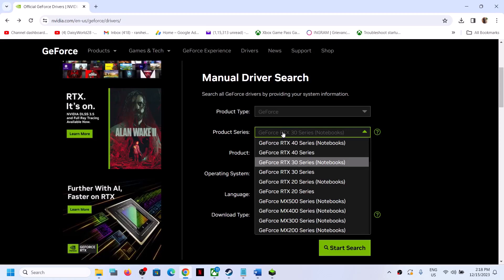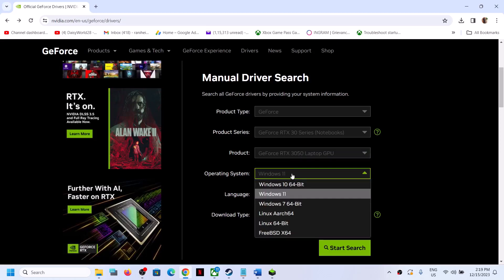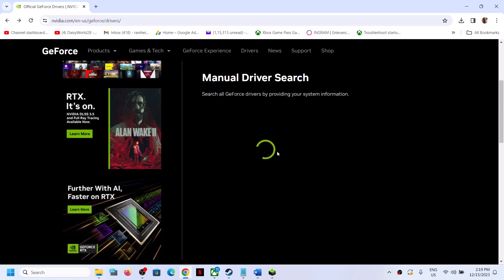Now select the right product series — make sure that you select your graphics card. For me it's the 30 series. Now select the right graphics card, whichever graphics card you have. If you have Windows 10, select Windows 10. If you have Windows 11, select Windows 11, and then click on Start Search and scroll down.